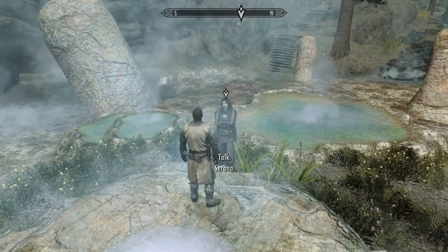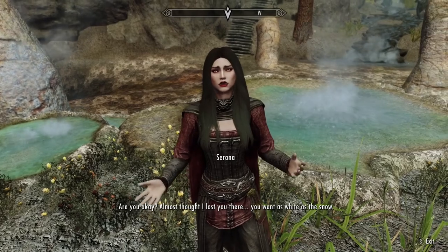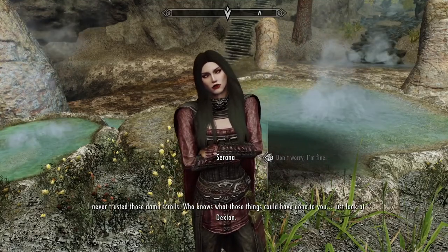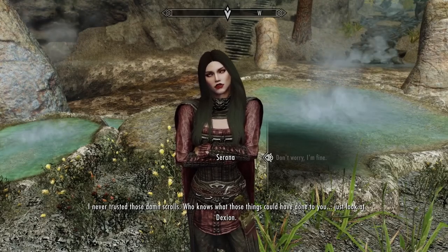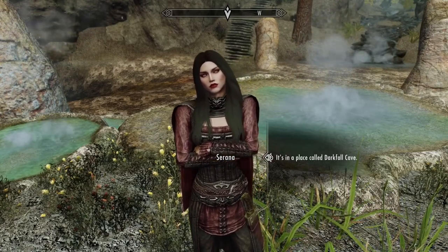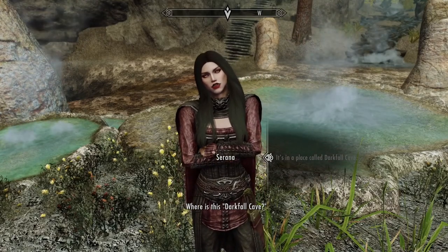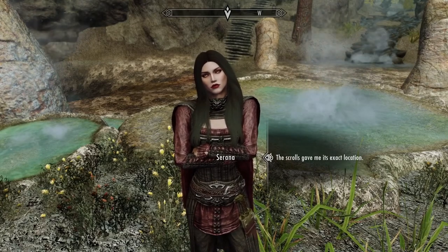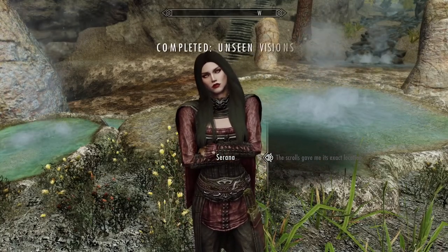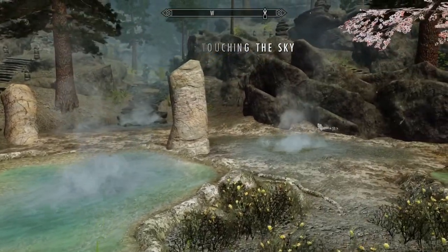Are you okay? Almost thought I lost you there — you went as white as the snow. Yes, I'm fine. I never trusted those damn scrolls. Who knows what those things could have done to you? Just look at Dexion. What about Ariel's Bow — do you know where we can find it? It's in a place called Darkfall Cave. Then it's almost over. We can finally put an end to this ridiculous prophecy. Where is this Darkfall Cave? The scrolls gave me the exact location. Then let's get going — I want to get there before my father has a chance to track us down. I'm just grateful that I can see. And what a pleasant sight at that. How do we get out?